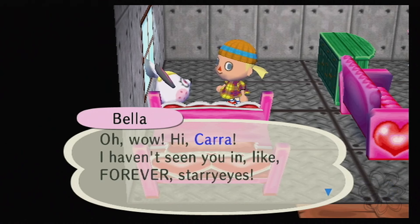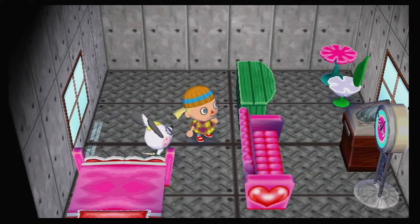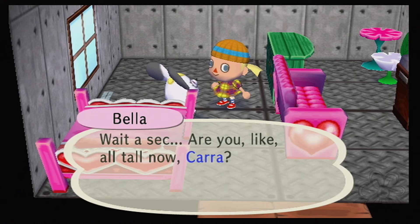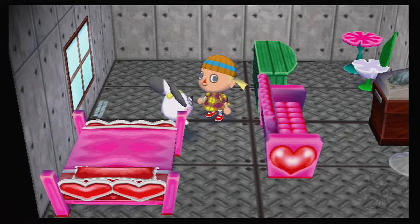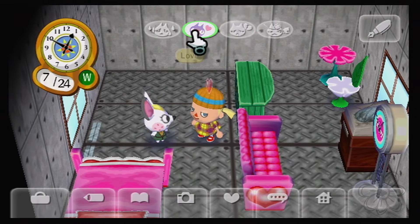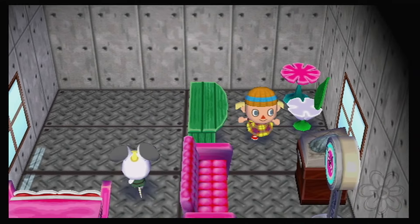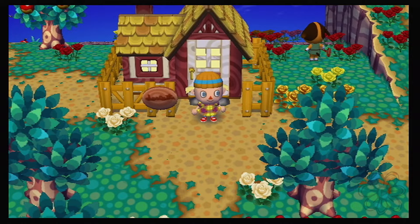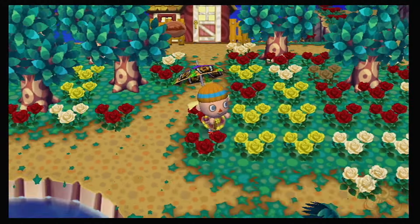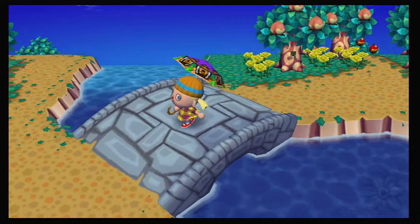'Oh wow, hi Kara! I haven't seen you in like forever — you look totally good!' 'Wait a sec, are you like all tall now Kara, or did you just go out and buy some of those crazy shoes with stilts in the heels?' I guess that's a compliment! We're gonna go see if we can find Punchy or a visitor — we're looking for somebody.